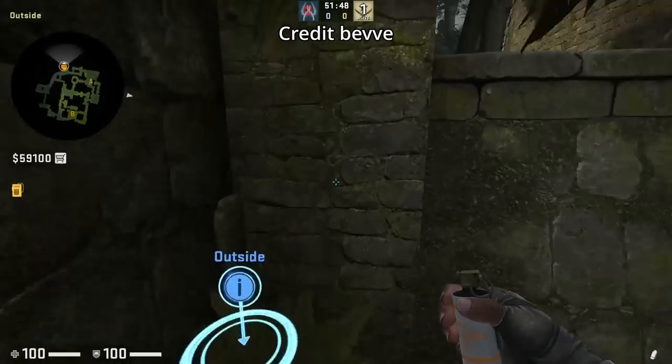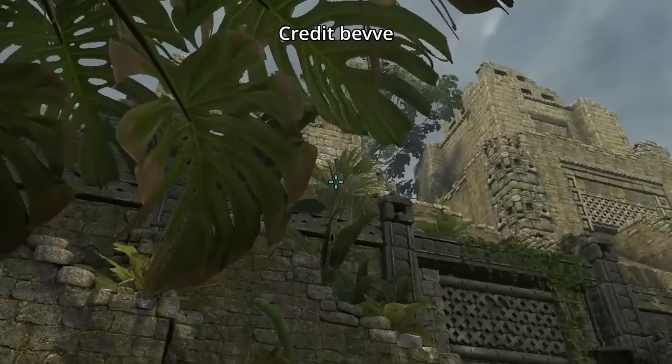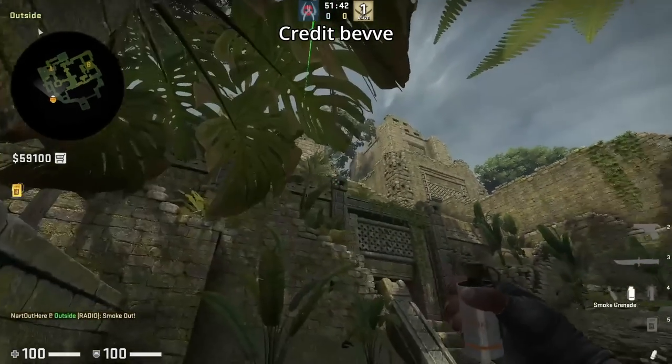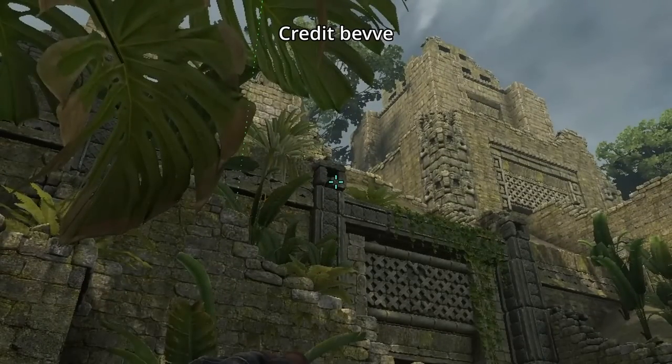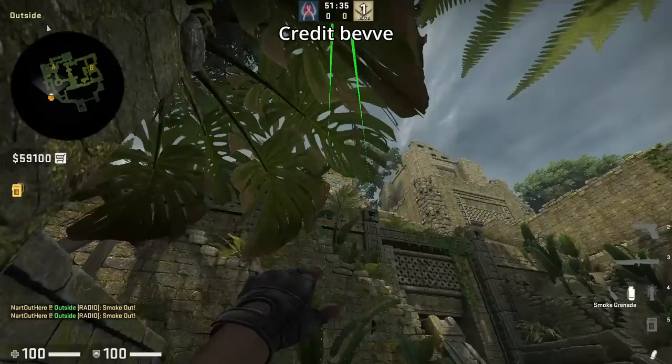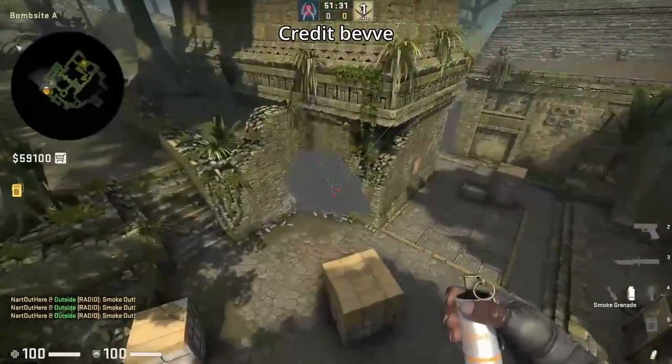Three Ancient smokes from outside main in the corner — all of them require that you crouch. For temple: aim to the right of the top of this brown mark on the leaf, then jump throw. For CT: aim as shown, jump throw. Lastly for donut: aim at the middle gray break that sticks out, run throw bind. There you have it — three Ancient smokes from one position.